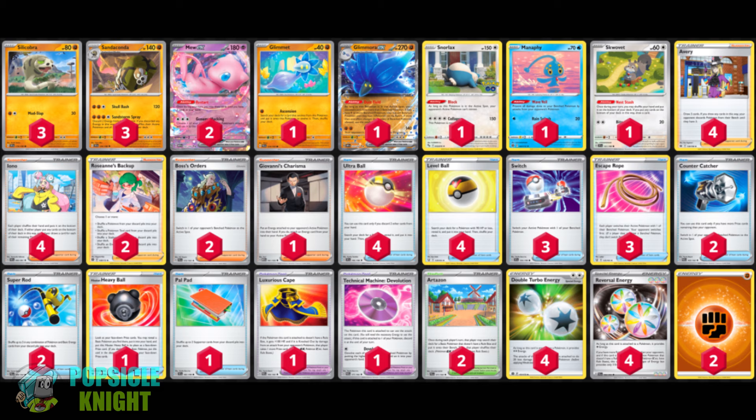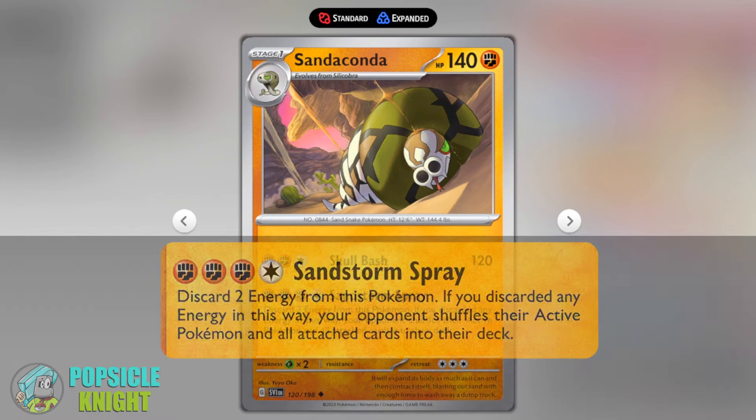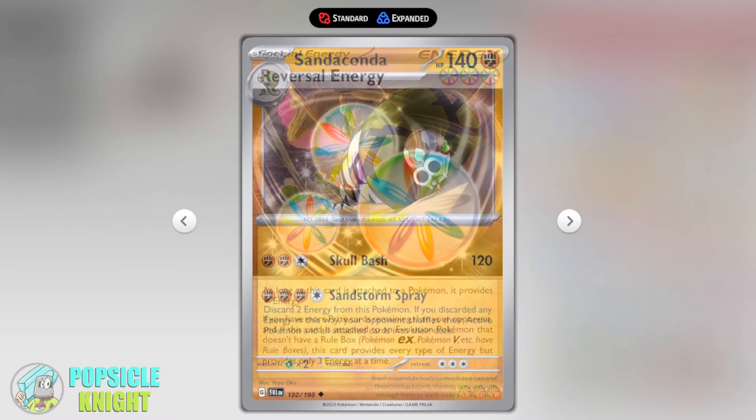In today's video we'll be taking a look at version 2 of this Sandaconda. I felt like I wasn't able to showcase its full potential in the last video. Sandaconda is unique because of its attack Sandstorm Spray, which costs three Fighting and one Colorless energy — discard two energies from this Pokémon and your opponent shuffles their active Pokémon and all attached cards into their deck. When used properly, this attack can immobilize your opponent's board state.